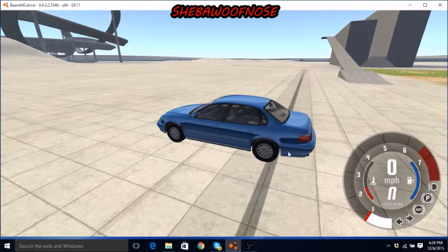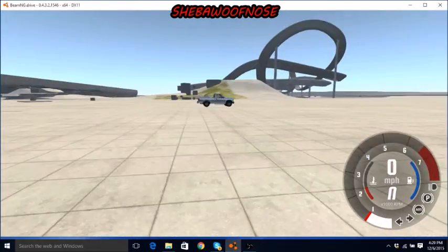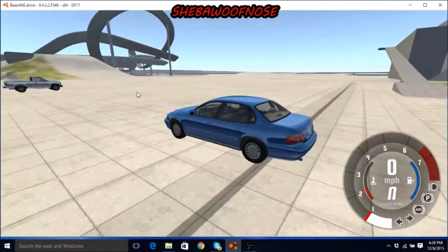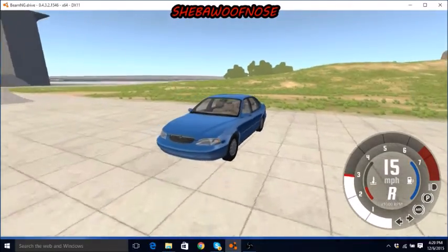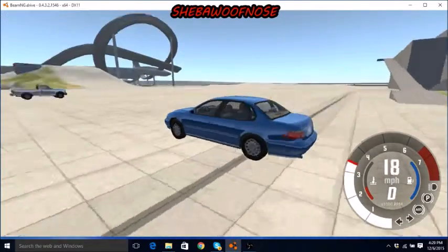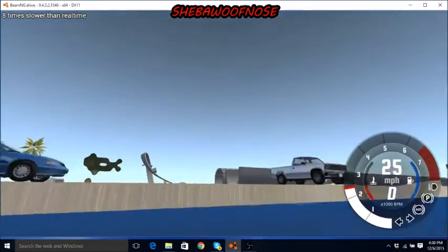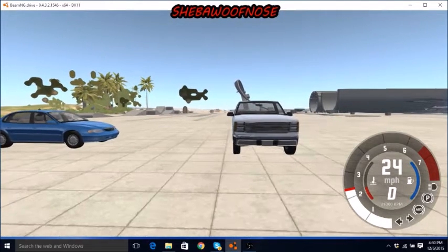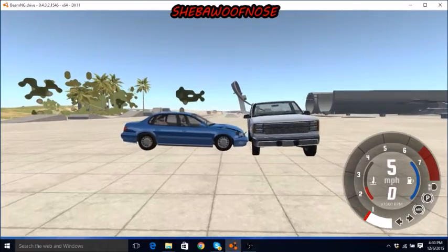Now you're probably wondering why I have this car. This is the car that I'm going to slam into this car right here at approximately 20 miles an hour, like the last one. So we're going to start it and back it up a little bit so I have more room to accelerate. This is going to be the car I use every time. We're going to get it going to 20 miles an hour. Slammed in at 24 miles an hour.